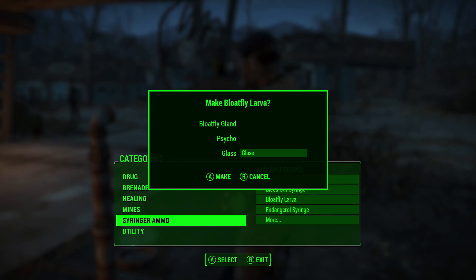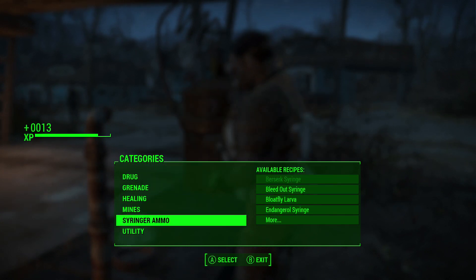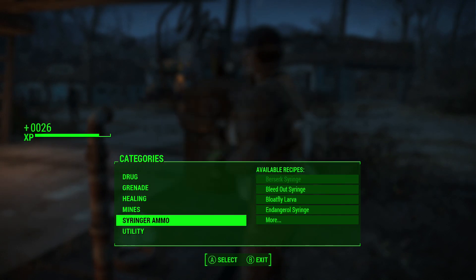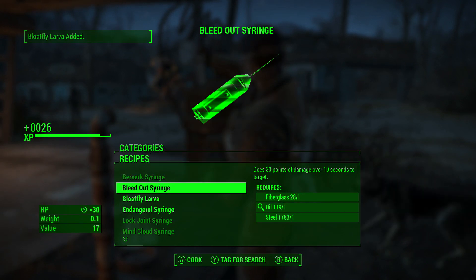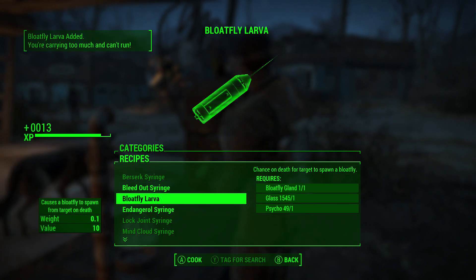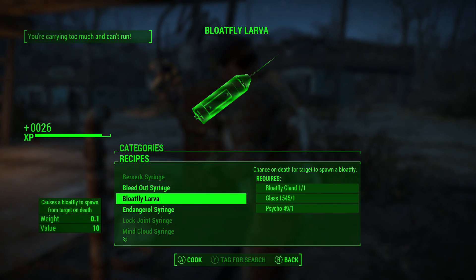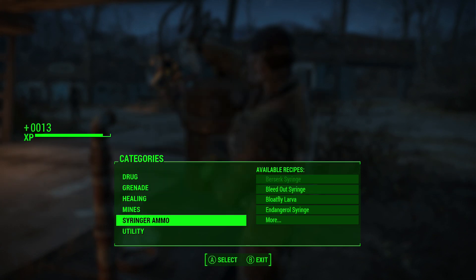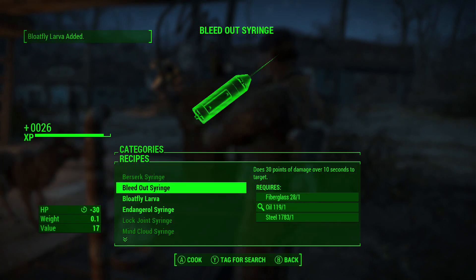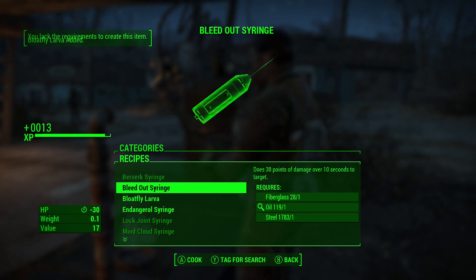To make the process easier of getting a bunch of blowfly larva syringer ammo so you don't have to worry about resources or making new batches all the time, you can do one of two glitches. You can either do the unlimited crafting without resources glitch, which lets you make as many blowfly larva syringer ammo as you want, or you can duplicate a stack and keep doubling it until you have thousands. I'll link both glitches at the top of the description and put annotations on screen.